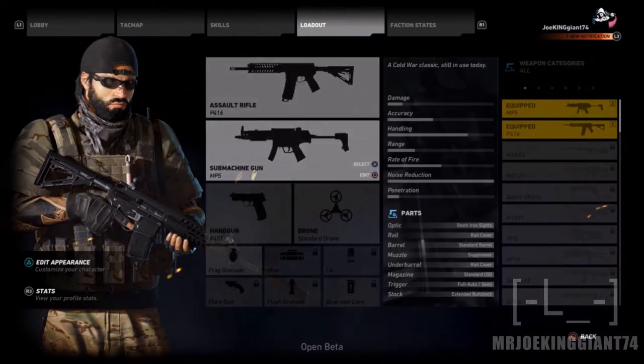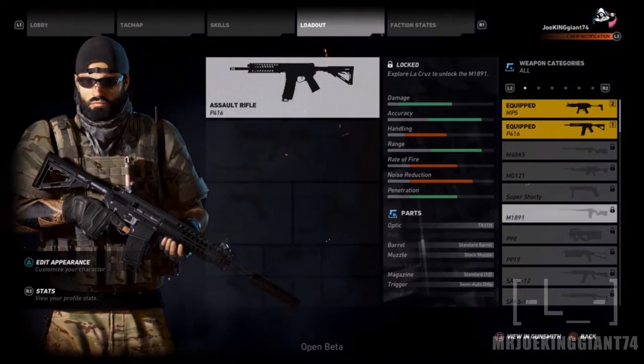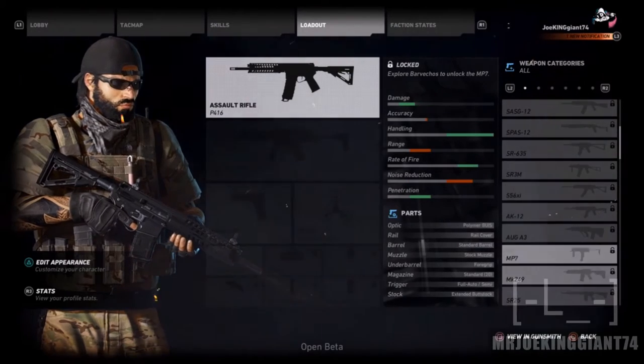Here's the loadout screen — as you can see you can have two primary weapons and a backup pistol. Here's the list, and there's already some great weapons to look for, like for example the P90, the SPAS, the SAS, the AK-12, the AUG, the MP7.